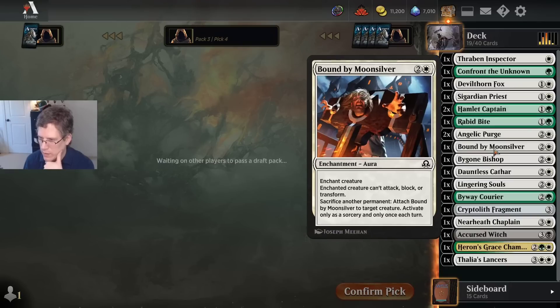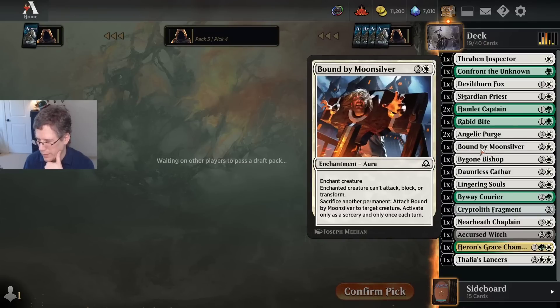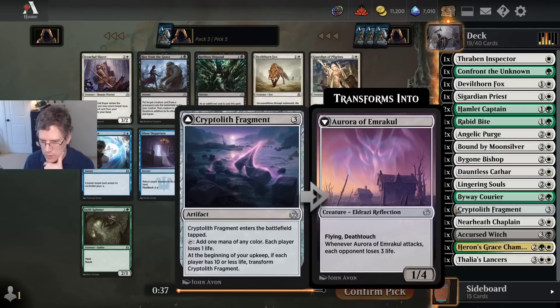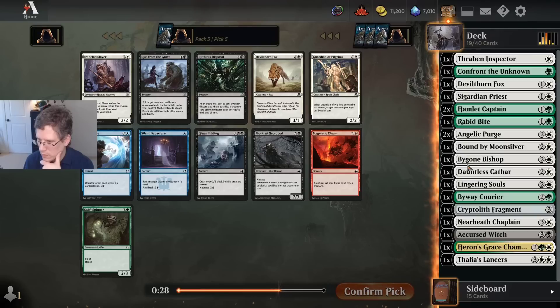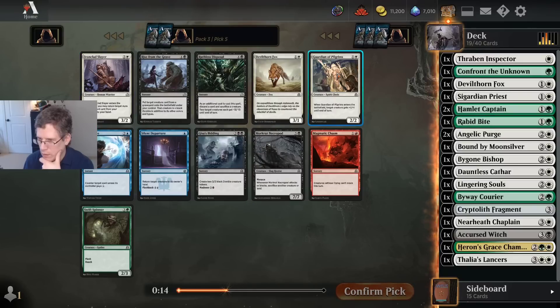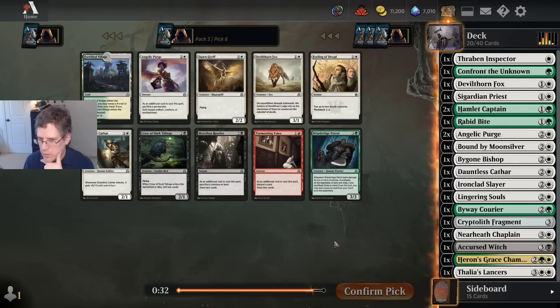This is just an easy Bound by Moonsilver. I think Bound by Moonsilver is pretty clearly worse than Angelic Purge, with the exception of if you have some deck where you just want to be able to sack all your permanents — like you have a lot of Blood Briars maybe. I want the Ironclad Slayer — I can get back Auras and Equipment, and I do have an Aura. There's also that Hope Against Hope which might wheel. That's a card that usually gets picked higher than it should, I think. It's between the Slayer and Guardian of the Pilgrims — I guess I'm taking the Slayer. Let's see if we can get some sort of synergies for it.